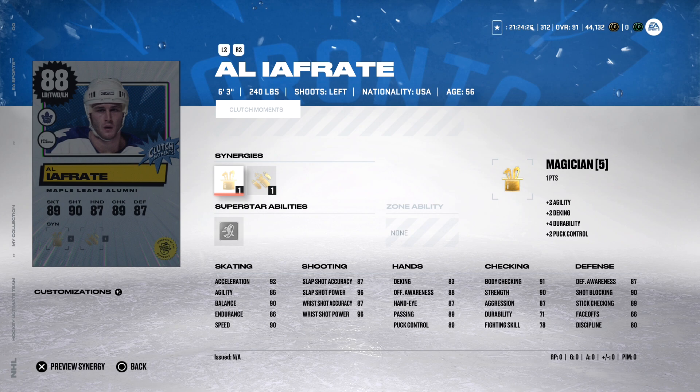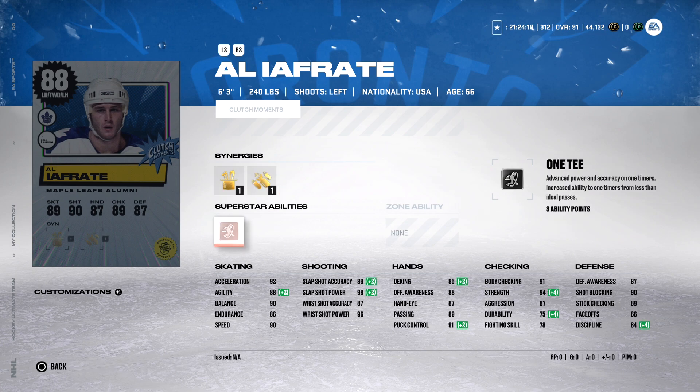Four more Clutch Moment cards. Left-handed defenseman, 6'3", 240 pounds — absolute tank. He's got Magician and Bombarded, One T for an ability. With that size I expected slow skating, but no — 92 acceleration, 90 speed, 88 agility. Defense is only 87 awareness, 89 stick check, 90 shot block, but still — 6'3", 240, he's got to play good defense.